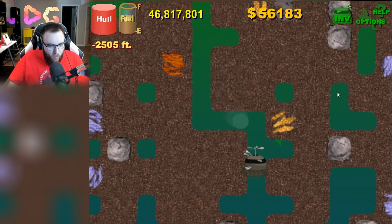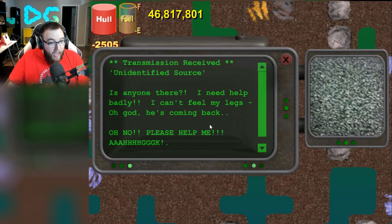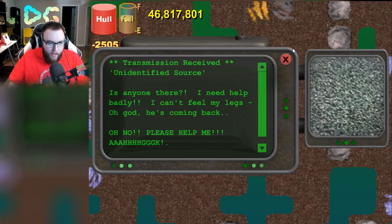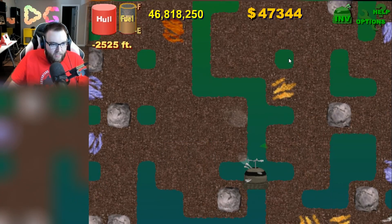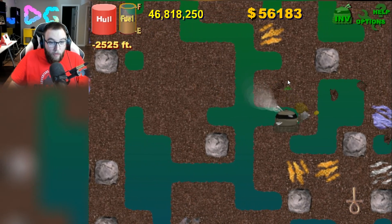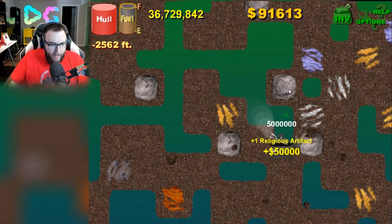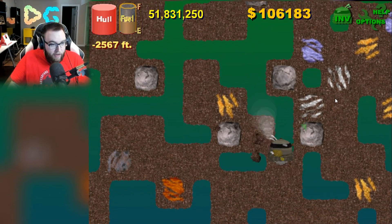Uh-oh. Is there anyone there? I need help badly, I can't feel my legs. Oh God, he's coming. Oh, we might be getting to the boss area! Another religious symbol — look at that. We are going to be able to afford hopefully our tank upgrade. We'll go over and grab that. Bam — another 50 grand right there!